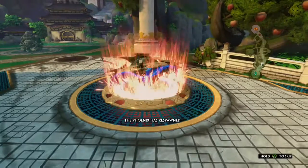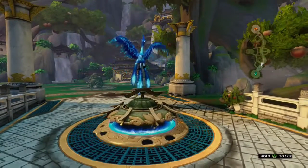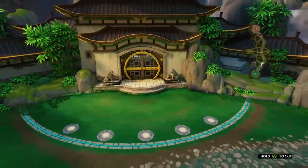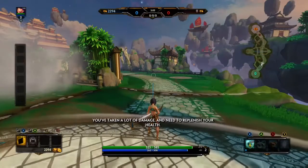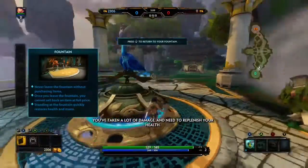The phoenix has respawned. Excellent work. Head back to the fountain and let's prepare to advance. You've taken a lot of damage and need to replenish your health. Teleport back to the fountain now.